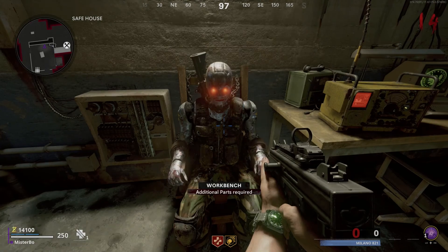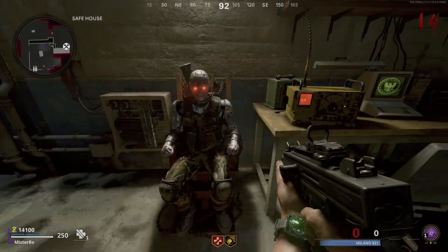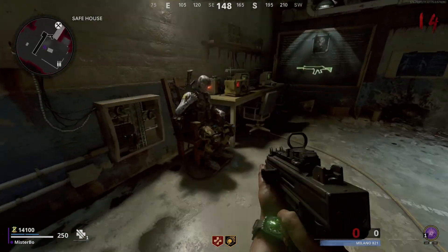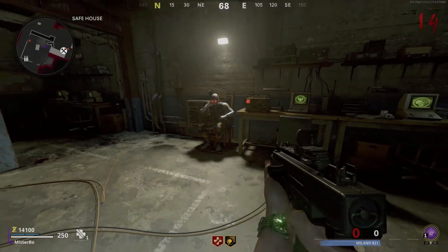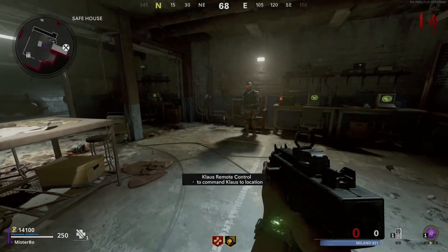Those are your three parts. Head back underground into the subway, go into the safe house, and you can build Klaus. He will activate straight away, but he does have a time limit — after a while he will return to his seat and it will cost you 2,000 points to activate him again.